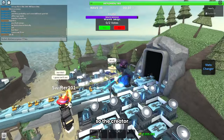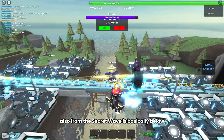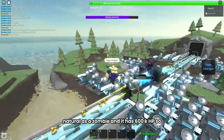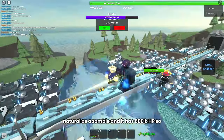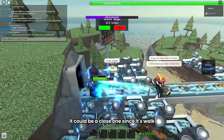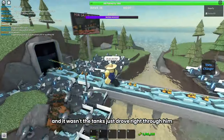The Creator, also from the secret wave, is basically below Natural as a zombie and has 600K HP. It could be a close one since it's walking, but the tanks just drove right through him.